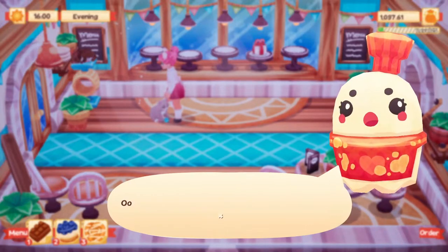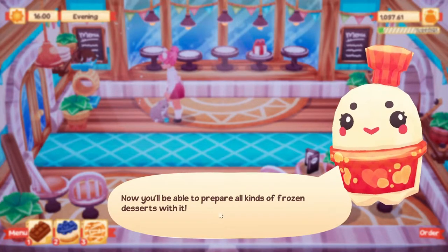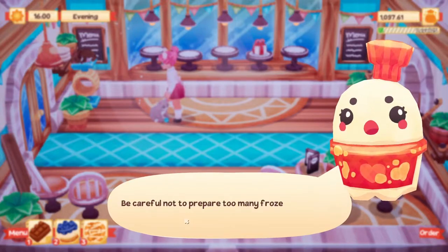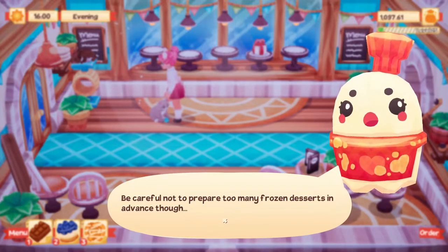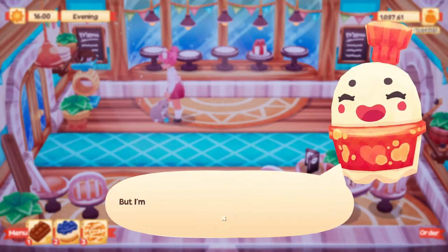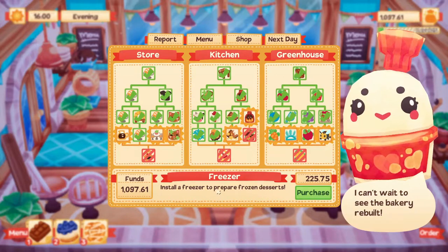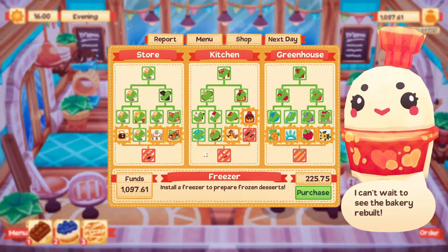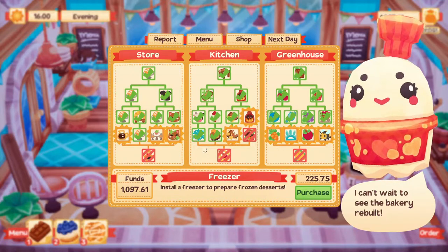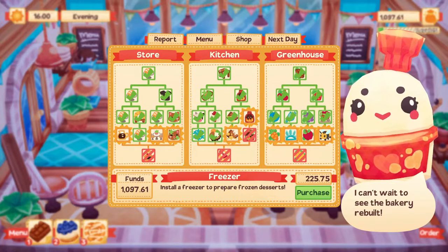The game says: you installed the freezer back in the kitchen, now you'll be able to prepare all kinds of frozen desserts. Just place a frozen mix in there and your dessert will be done in an instant. Be careful not to prepare too many in advance though - if you leave them on the counters overnight they will melt away. So we can only probably put one thing in it at a time, like the oven.